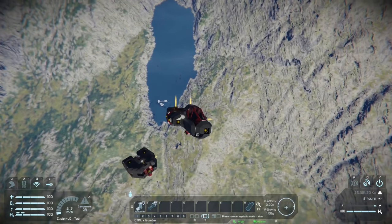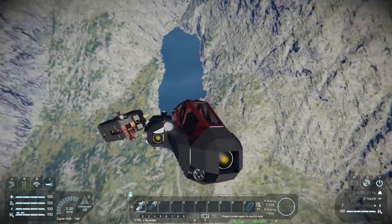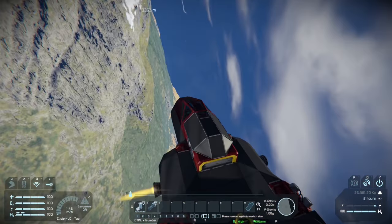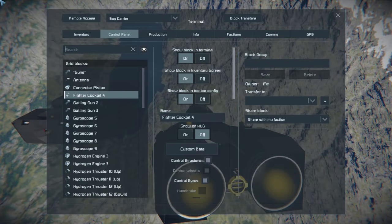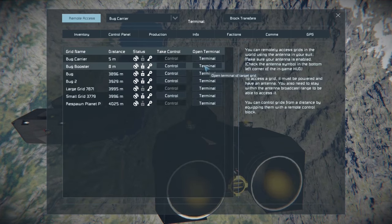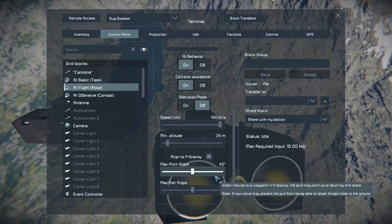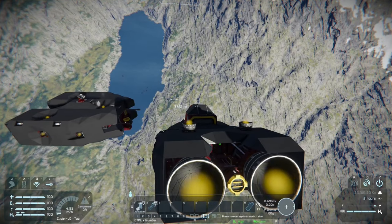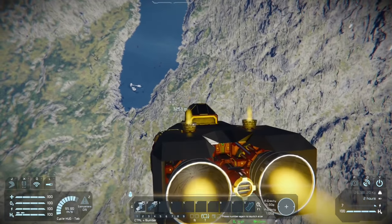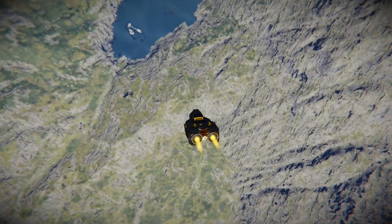Wait a minute — where's the bug? There's not even a bug on here! What the heck? What have you been doing this whole time? Where is your passenger? It's a good thing we had the bug booster controlling everything, but that's kind of ridiculous — you just dropped your partner off on the ground. All right, we're going to have to go back for him. I lowered the speed so it doesn't just crash into the ground when we get there. Now we've got to go find this little guy and figure out what happened.